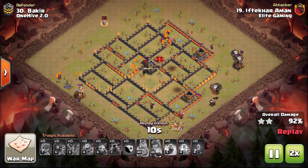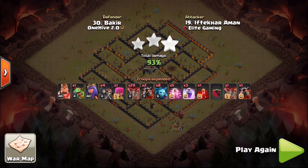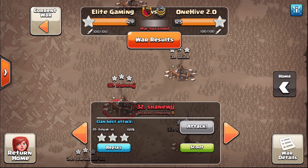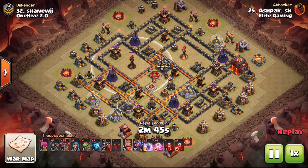When that Lava Hound bursts, obviously them other Lava Pups are going to start taking out your own — so just make sure guys that you are not ruining your raid because of that. Another fantastic three-star attack there. This was a brilliant war for Elite Gaming — again if you're interested in joining, the Discord information was in the start of the video.